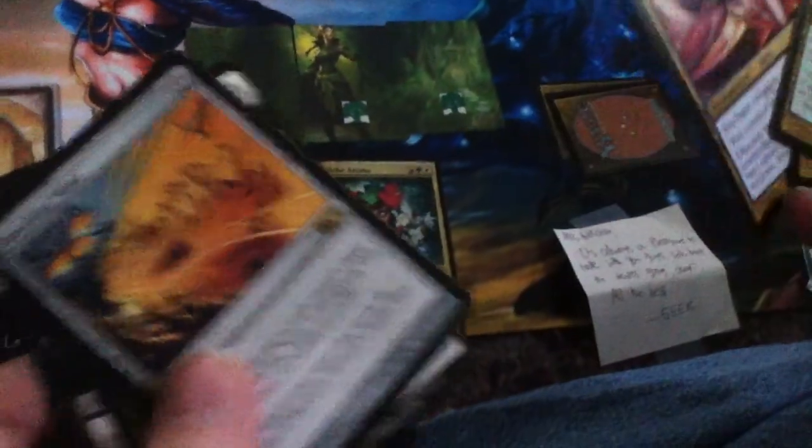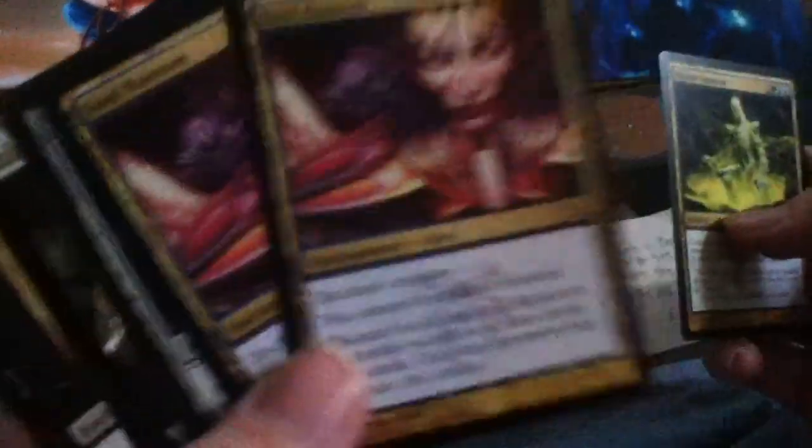So the other part of the trade was for the Nisa Revenant trio of Forests. I believe those are extras, so I hope you guys didn't see these. Let's see if I can find the other part of the trade — found it. So there's an Endless Ranks of the Dead because I collect these, a Glistener Elf promo, the Star City Games Angel token, a Howling Mine, two Soul Ransoms.